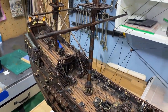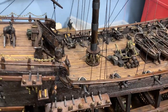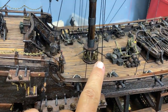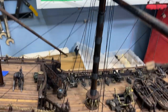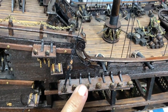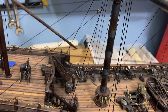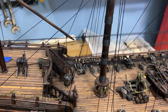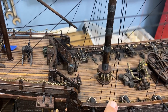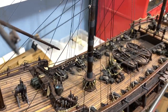I do have a couple of issues — it may be my fault, I haven't figured it out for sure. In this area here there are a couple of lines that come up and go in front, and I'm concerned that when I do the dead eyes and the ladder ropes they're going to crisscross, because these lines end up going underneath. I may end up taking a couple off and redoing them, because lines should not rub on anything or cross over each other.